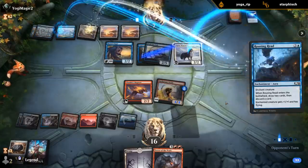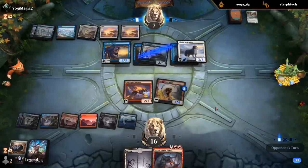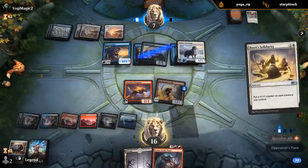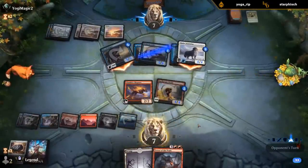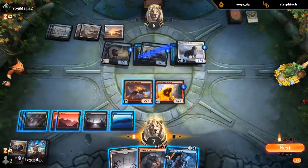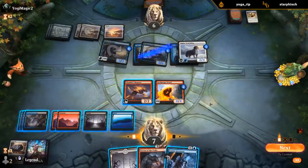If Terror of the Peaks resolves and doesn't get removed, it holds off all these small flyers — they might even be forced to play defense. The Watchdog of course has vigilance. Once the prowess wears off, the Singer is going to be back down to a 3/3. Inventory is potentially pretty nice — probably want to hold it and attack first. Most of my non-creature spells are instants, so if they don't block I could potentially still win if I draw an instant with Inventory.